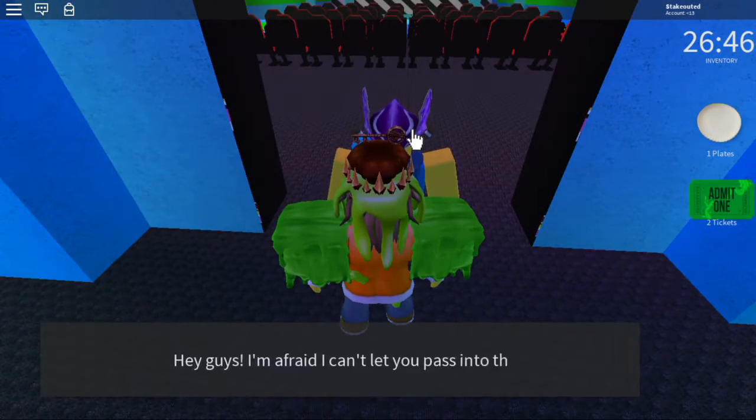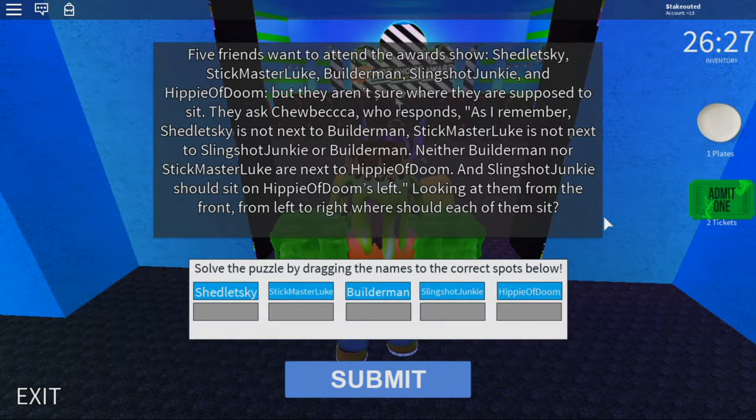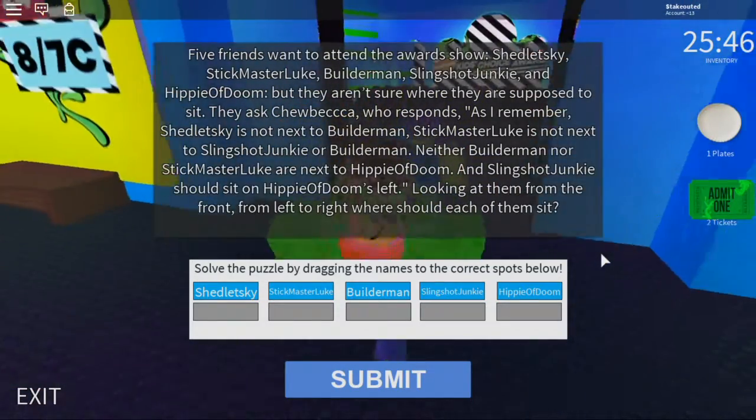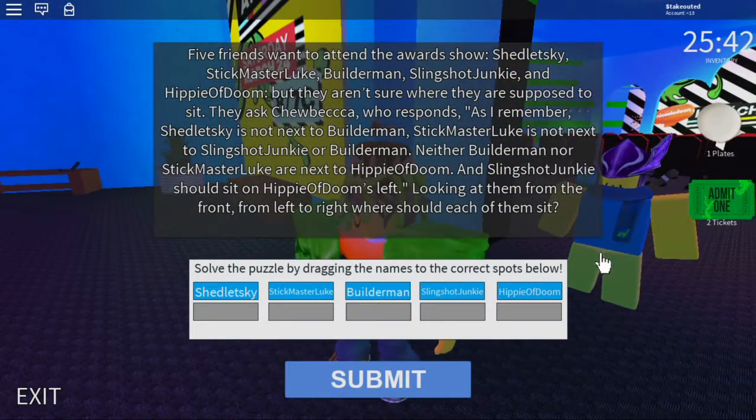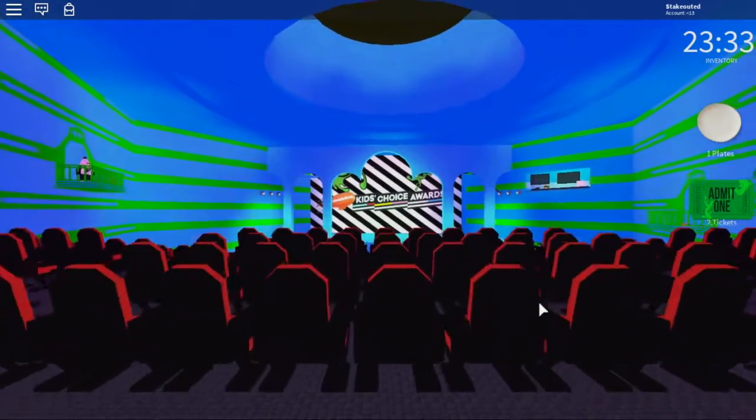Hello — I'm afraid I can't let you pass into the Cedar yet; we're having a problem with seating. Five friends want to attend the award show: Shed Lexi, Stickmaster Luke, Builder Man, Slingshot Junkie, and Hippie of Doom. Chewbacca gives clues about their seating order. After working through the logic puzzle, we arranged them correctly. Thanks for helping out guys — go on and enjoy the show!